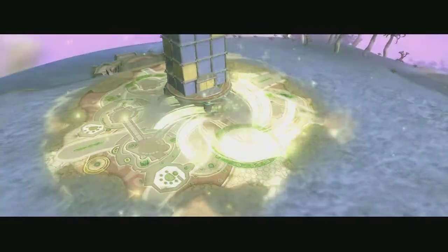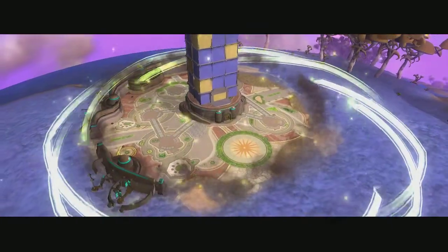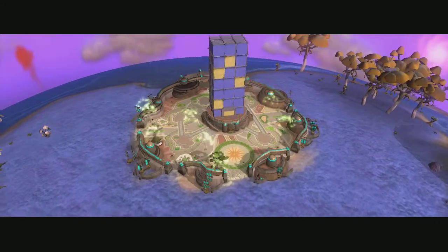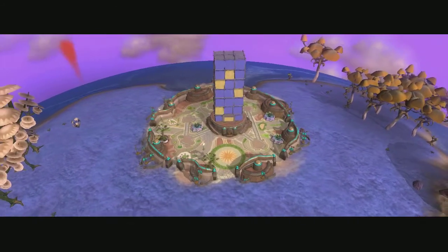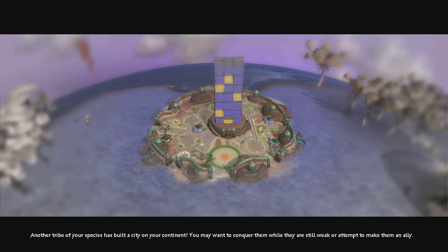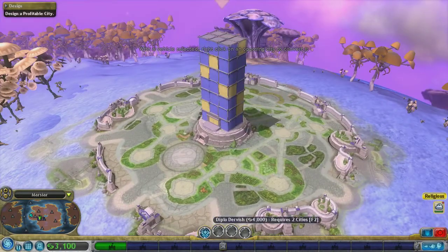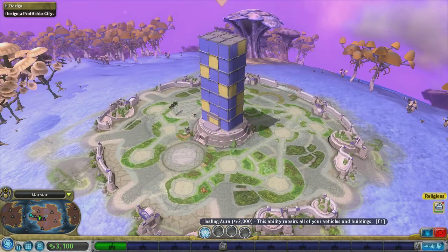Oh no! Wait - is this good? Oh, this is us, I think. Another tribe is built - okay. Hey, they copied us, jerks. These are your nation's unique super abilities - your citizens will develop these technologies as your nation grows. Healing aura - this ability repairs all your vehicles and your buildings. Whoa, a lot of places have been founded.